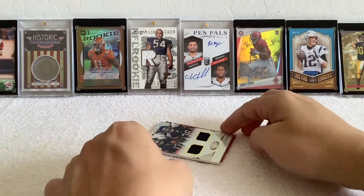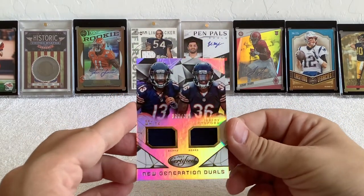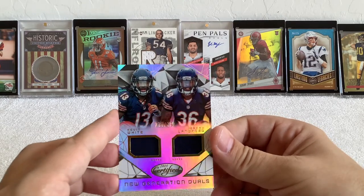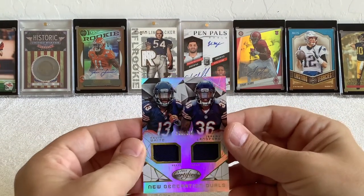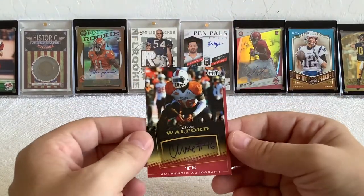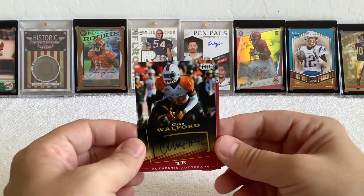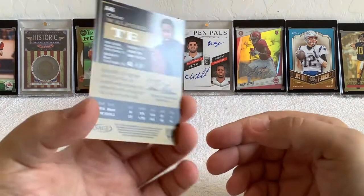Jackpot for Bears fans! Numbered 177 out of 799 — Kevin White and Jeremy Langford dual jersey card. Both have gone the way of the dodo bird, but for a Bears fan that kind of makes the whole box. And we have a Clive Walford auto — the picture looks a little crooked but it was meant to be like that because of the line, with the sticker on top.